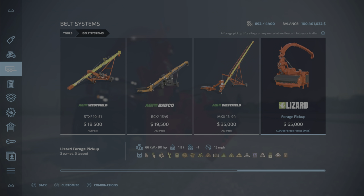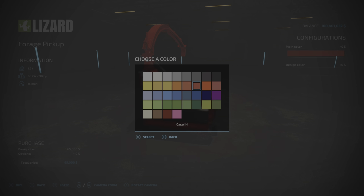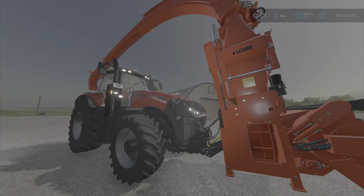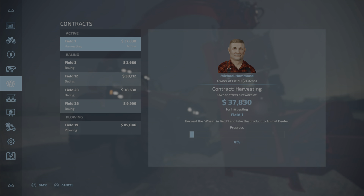It was updated today. This is Friday, August the 12th. You better grab one. I have taken out a contract on wheat harvest on field one.